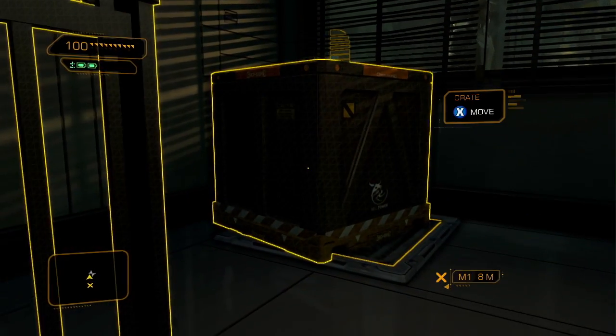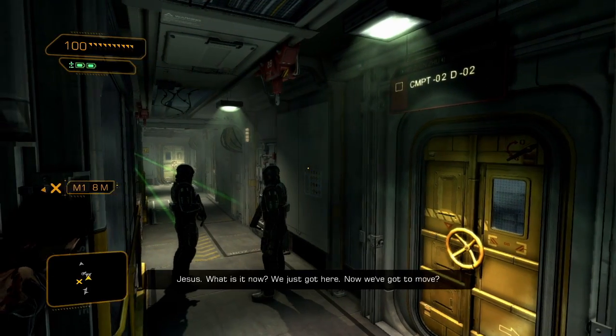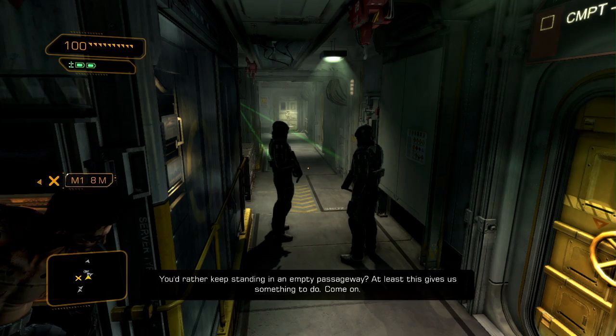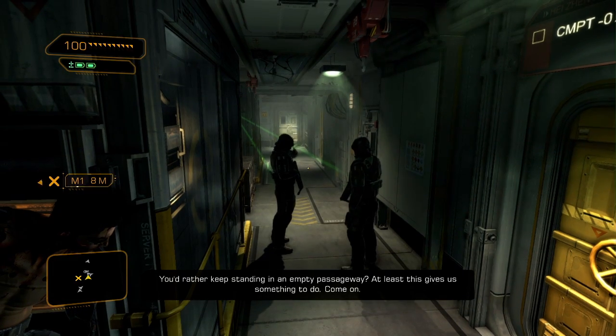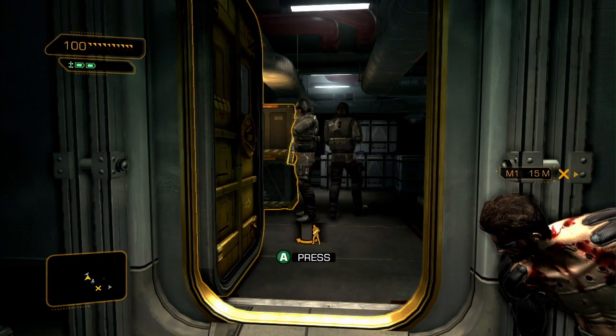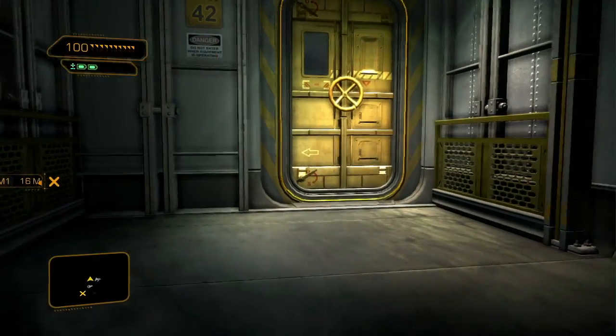If you want to escape the boat alive, you'll have to be extremely cautious and alert. Keep in mind you don't have any weapons, and you can only do a couple of takedowns at this point. Anything more than a single enemy is going to be a challenge, as Adam is much more vulnerable without his combat gear.